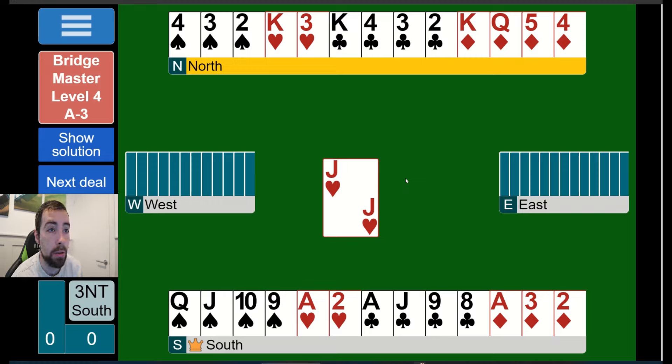We have to decide how we're playing clubs and diamonds. There's a possibility, if the diamonds are three-three, to make an extra diamond trick - in which case we'd only need one extra trick from clubs. If the diamonds are not three-three, we'd need two extra tricks from clubs.